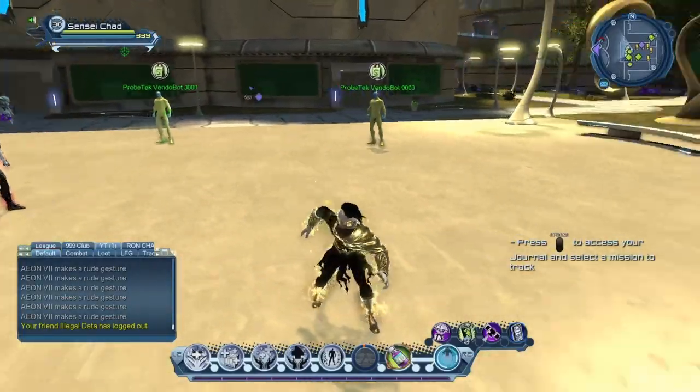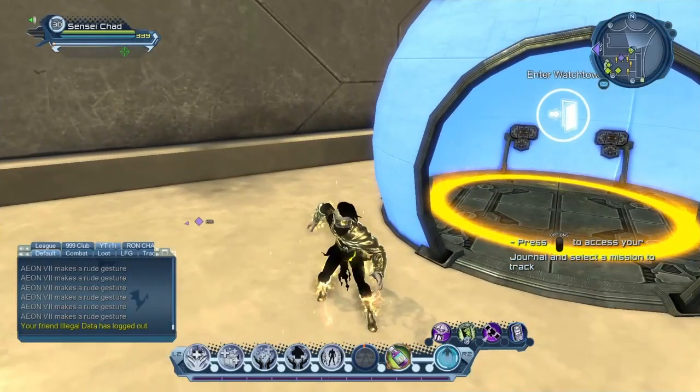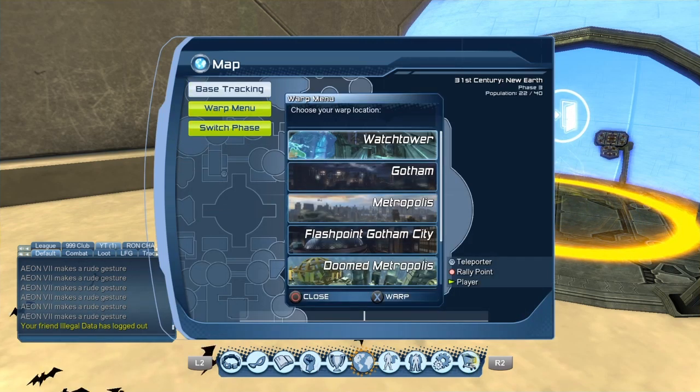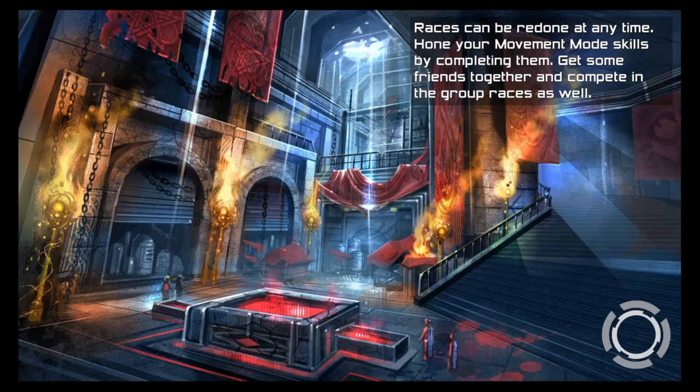Once you get to a certain level from there, go to your map, go to the World Menu, and then go to Flashpoint Gotham City - that is where we're heading next.